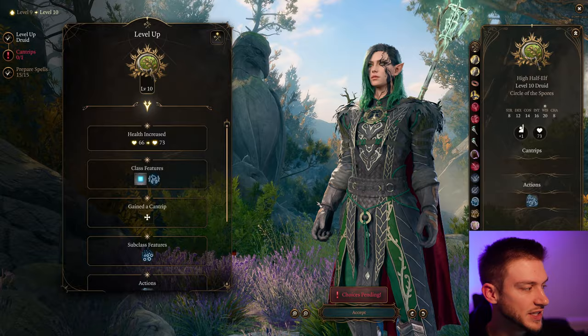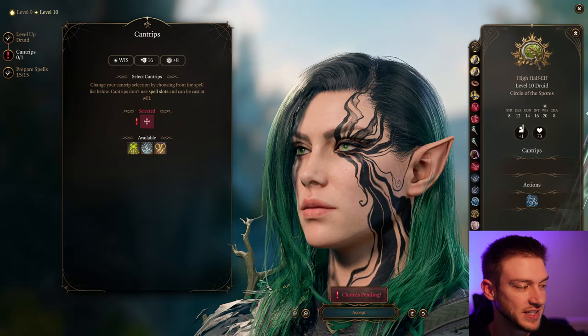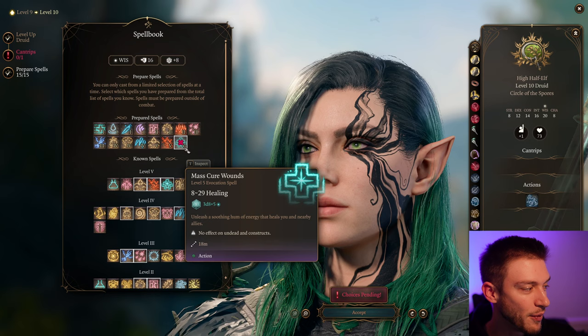As we get into our next level, at level 10 we get another cantrip or we can do a little bit of a split. This is where things can kind of go either way for the Wizard, Necromancy, and Druid connection. You can go all the way to 11 levels of Druid and then one level of the Necromancer Wizard.